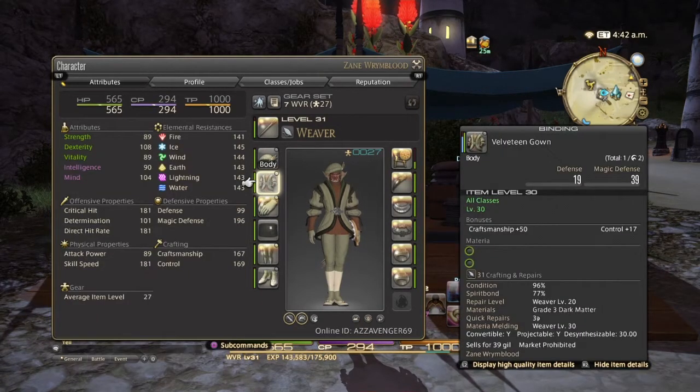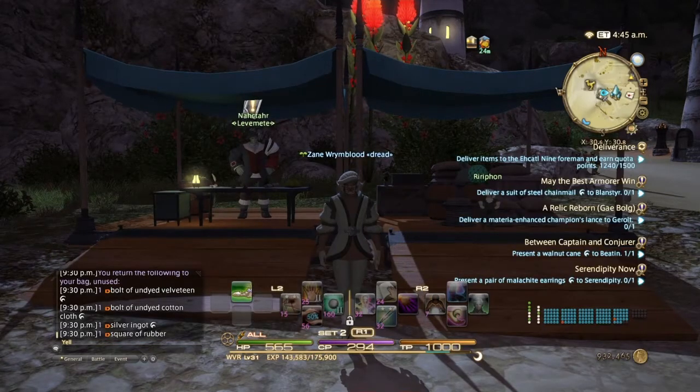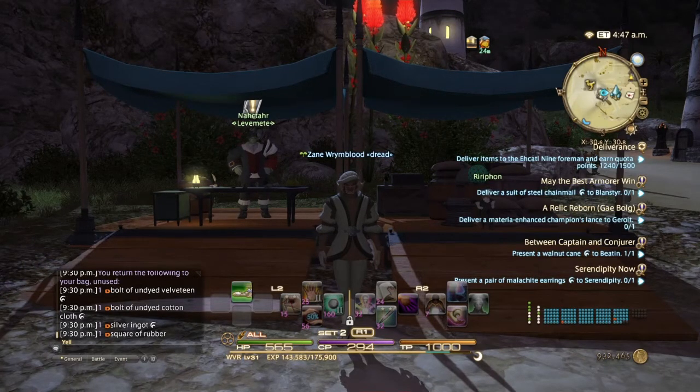You're going to have a base CP of around 274. As for food, we're going to be using the stone soup, so make sure you have some of that on hand, and you should have a CP of 294.